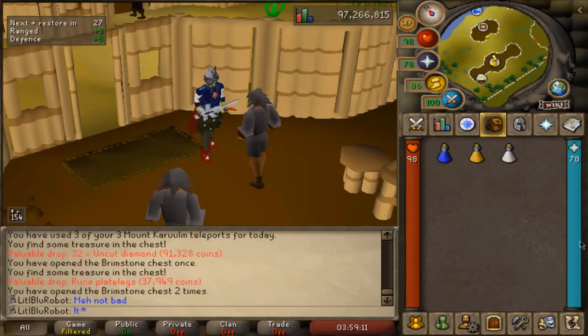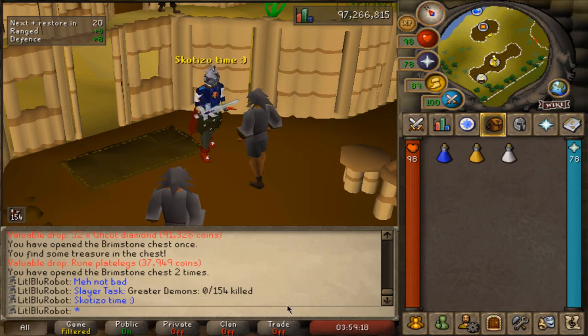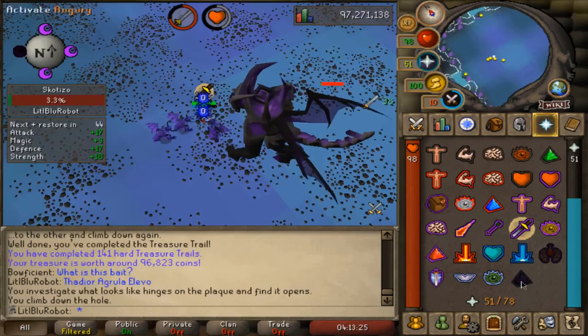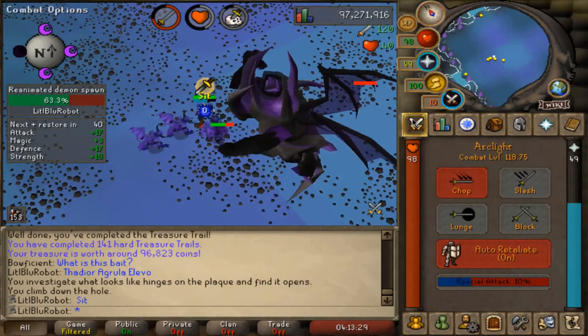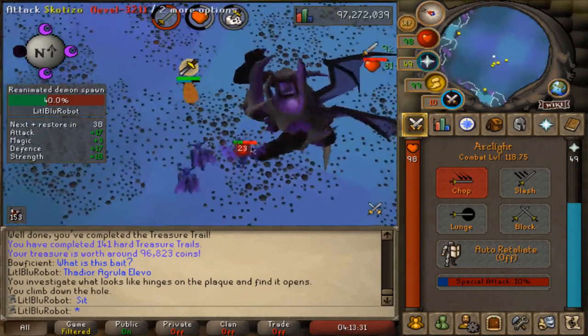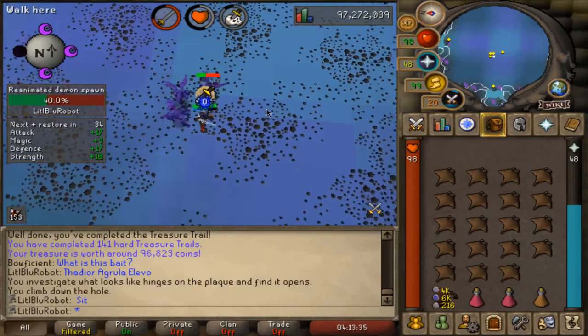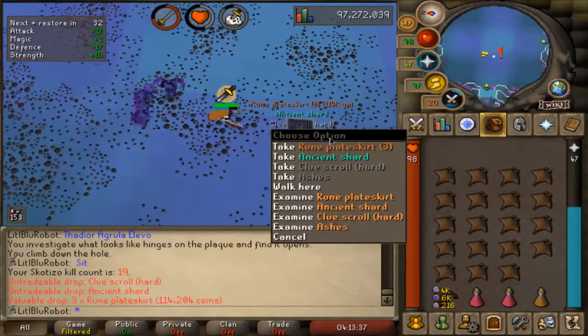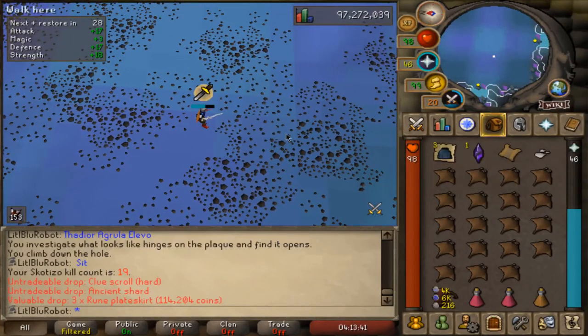I just got a greater demons task which means I'm going to kill some Scotizzo. I have a lot of totems so this is gonna be a lot of clues. I'm going to do every clue after each Scotizzo kill, but I'll probably only show the good rewards. Room plate legs from the first Scotizzo kill — that's pretty good! Let's go do this clue.